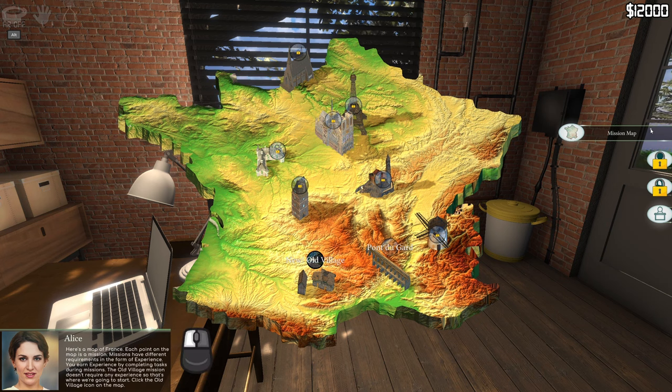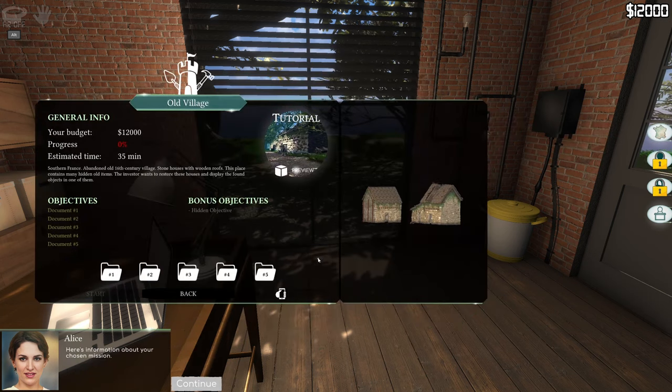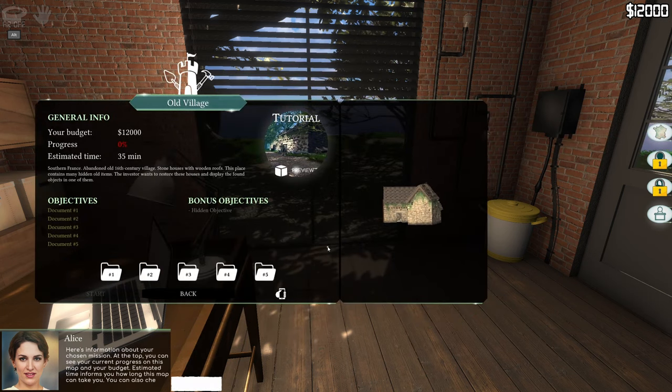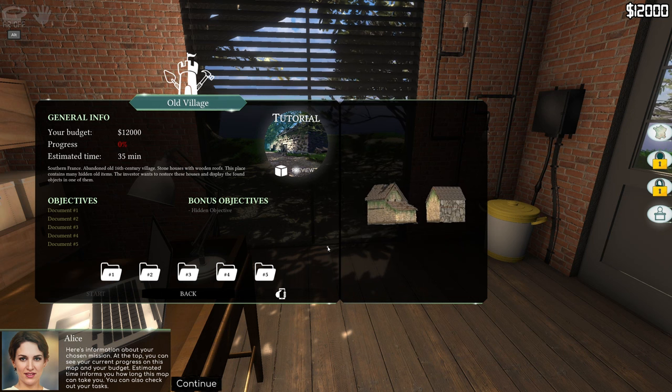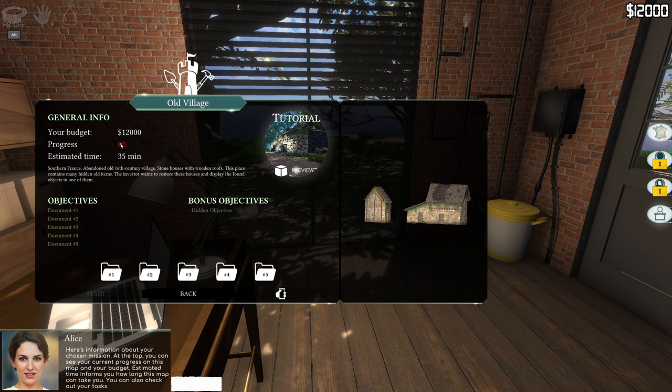Now click the mission map button. Here's a map of France - each point on the map is a mission. Missions have different experience requirements and you earn experience by completing tasks. The Old Village mission doesn't require any experience, so that's where we're going to start. Here's the information about your chosen mission - at the top you can see your progress, budget, estimated time, and tasks. It's going to take about 35 minutes and cost 12 grand.